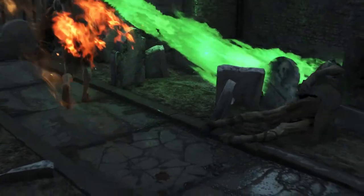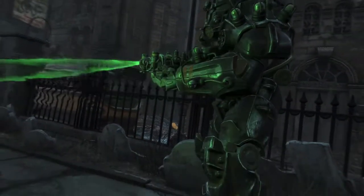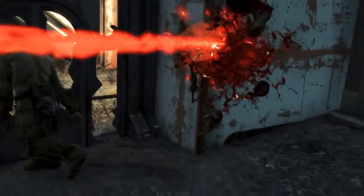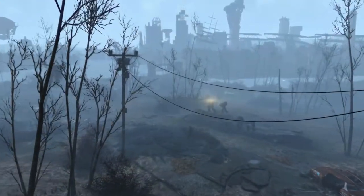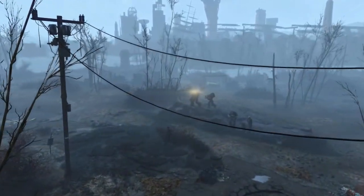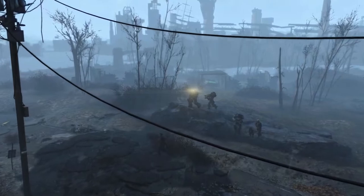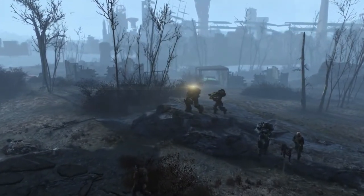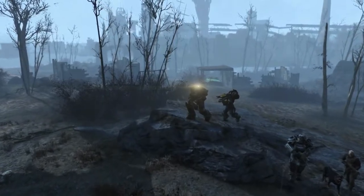Once you are done exploring Sanctuary Hills, it's time for you to discover what has happened since your time in the Vault. You will meet a few groups along your horrendous journey through the Wastes, and out of all of them, you find that the Brotherhood of Steel is a secure and surefire way of finding Shaun. When it comes to the Nuka World DLC, you will want to destroy the Raider Gangs — better to cut the head off the snake than watch it wreak havoc on the Commonwealth.